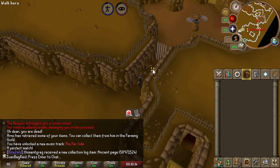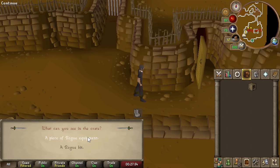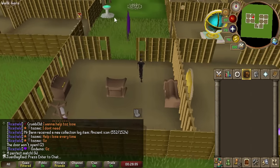It doesn't even reset your run energy. Four times — yes! We got it, a piece of rogue equipment! We're just going to go top to bottom — we're going to get the mask first and put it in storage. We cannot take it out until we get the next four pieces.